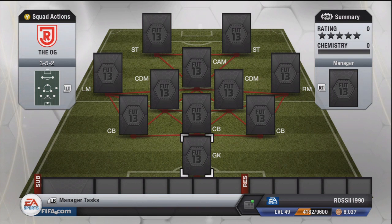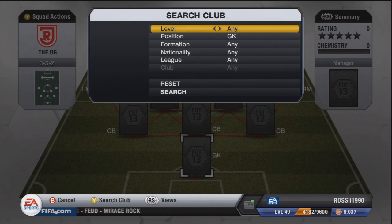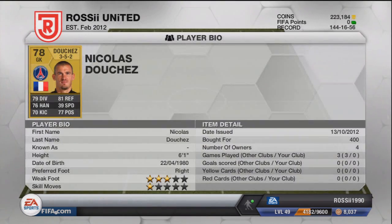Hello guys, Mr. RC1990 here. This is a cheap hybrid squad builder — all non-shiny gold players who should be shiny but are just beasts. The 3-5-2 formation is probably my favorite in this game. We've got a goalkeeper called Doucher or something like that, 400 coins for him and he's got some solid stats.